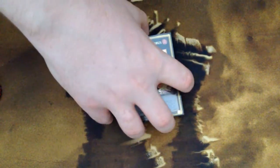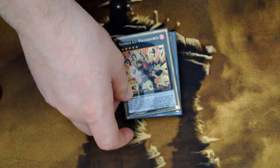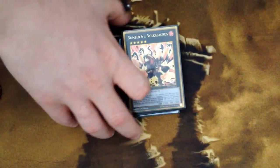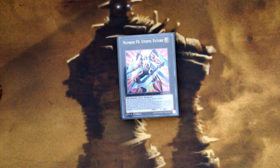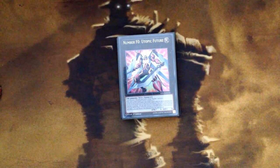Volcasaurus is included because it's super easy to make Rank 5s in this deck. I'd probably run something else like Giant Hand or Daigusto Emeral if I had them, but Volcasaurus has come in handy plenty of times. And of course Utopic Future — I'm running that in so many decks nowadays. I ran it for a long time in my Bujins, and when Ninjas got new support it became super viable. It's a fantastic card — definitely don't overlook it. That's the extra deck.